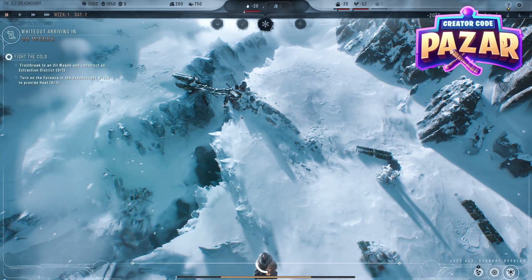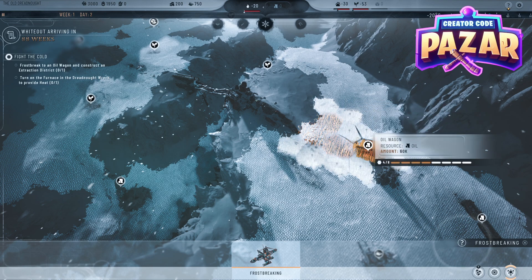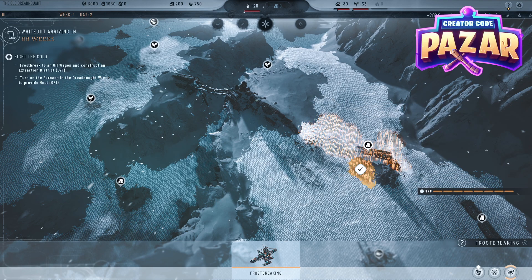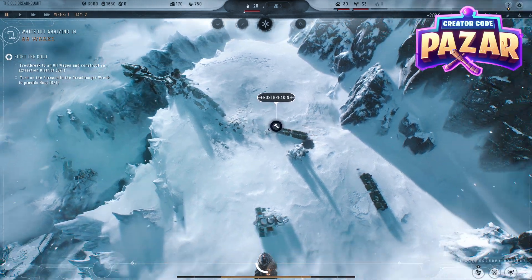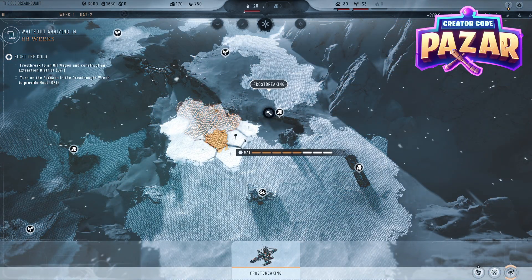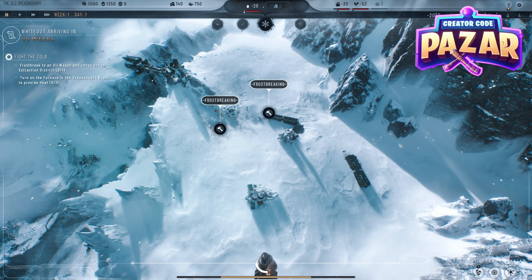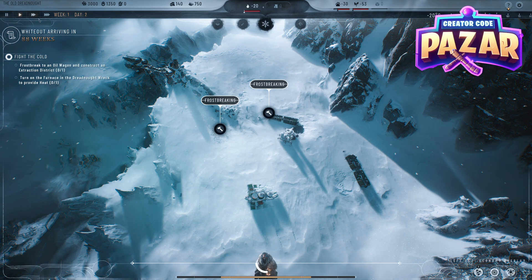The first thing we want to do is pause the game by hitting space. We need to use our frostbreaker and frostbreak all of these areas to get this first oil supply done. So right when we have all those frost broken, we just click checkmark, and then we are going to send out another frostbreaking — we can do two at a time — and slowly start getting all of these areas broken in ice, and then we'll have time going forward.